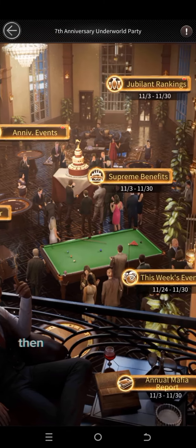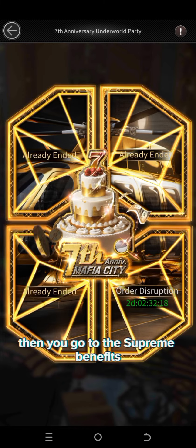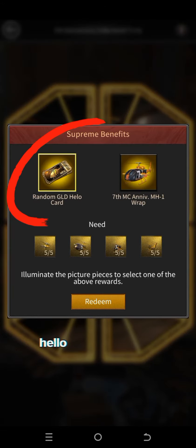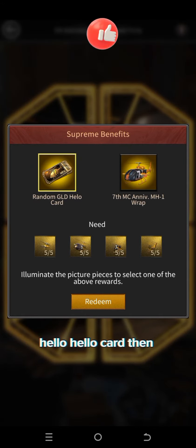If you collect all parts, then go to the supreme benefits, click on cake, then click on random hello card, and then redeem it.